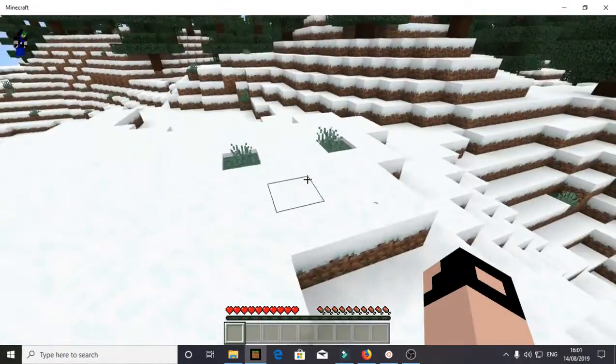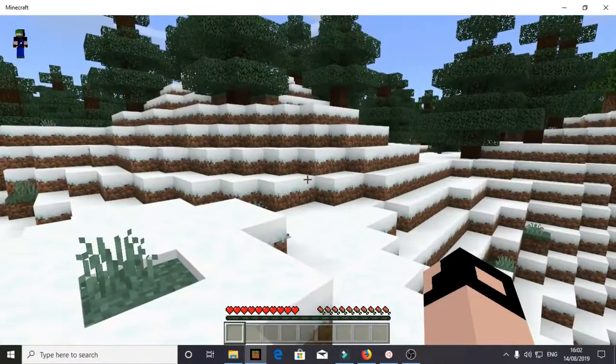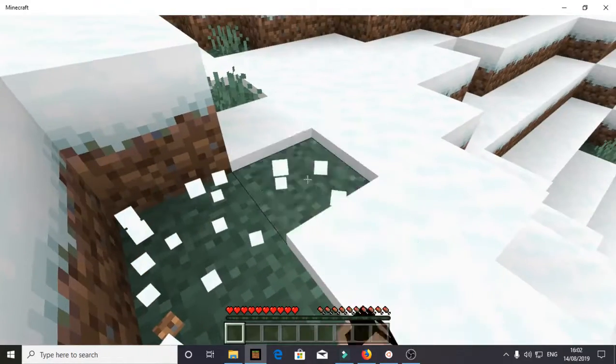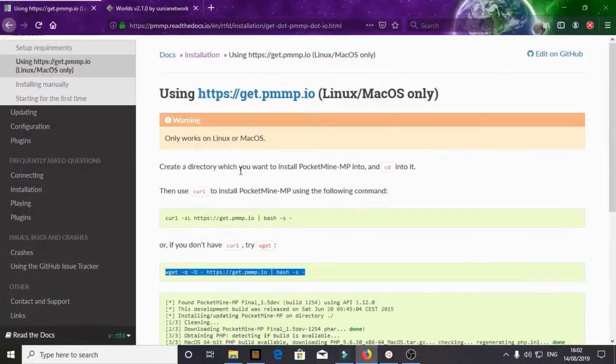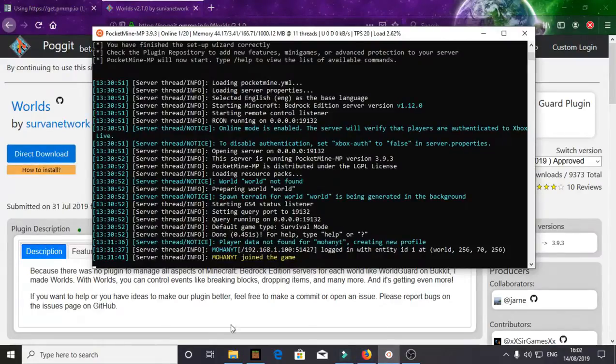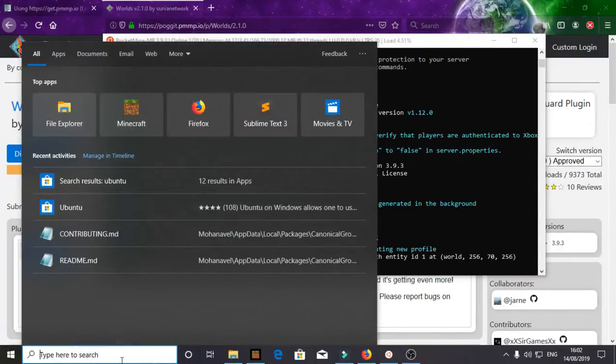Here's your server — you can create a lobby and do anything you want. I won't end the video here because people will ask how to install plugins using terminal. Let's go to the PacketMine plugin site. There are many latest-version working plugins you can download — no outdated older plugins. I recommend using this site. Right-click and copy link location.